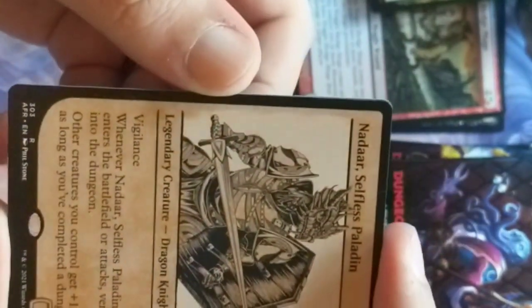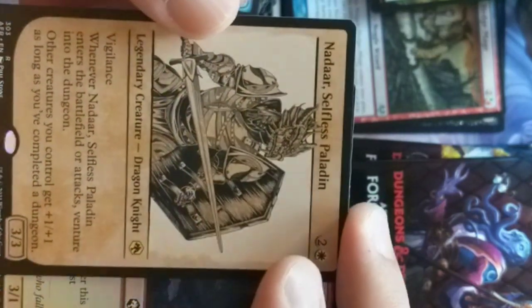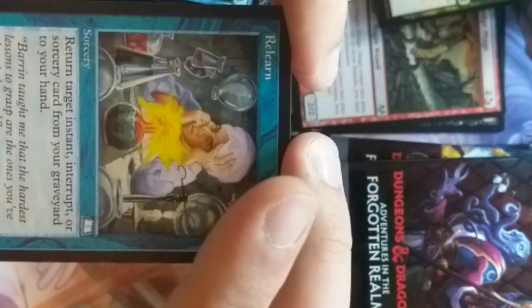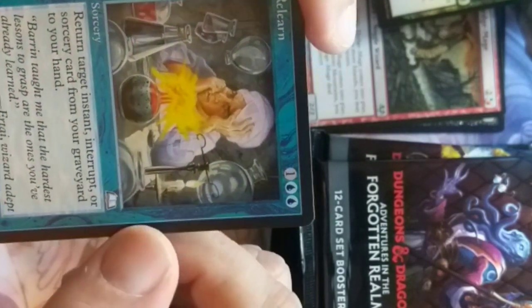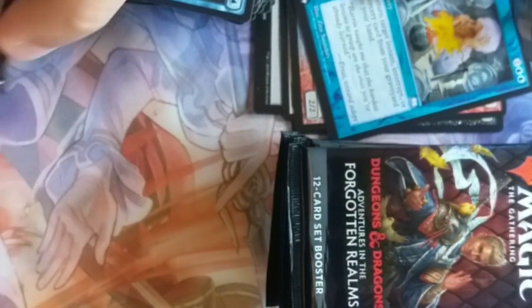Divine Smite. We got ourselves a rare Nadar Selfless Paladin — set 3/3 for 3 in the old-school throwback art. Dragonborn Paladin. Hobgoblin Captain. We got ourselves ReLearn — this is a cool card. Return target instant or sorcery card from your graveyard to your hand for 3. This is just a little instant recursion — that's actually a playable card.